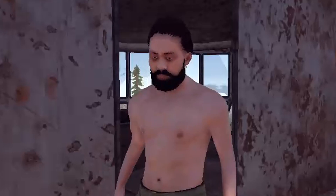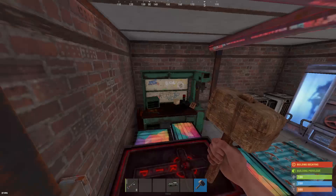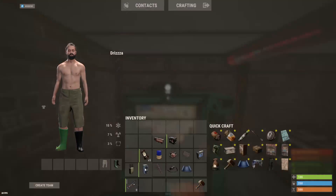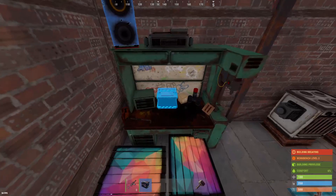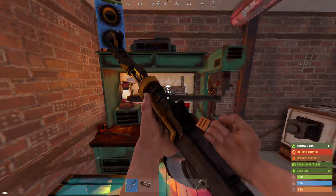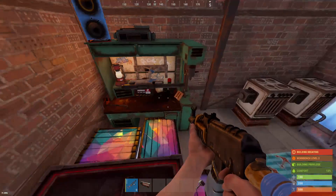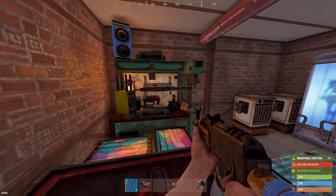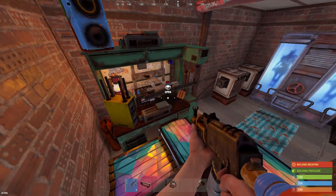Everybody knows you can put things on the workbench, but have you ever actually taken the time to see what and how many things you can fit on it? Keep in mind that some things, like the shotgun trap, are getting placed on the wall, not the workbench itself. So if you're having trouble with that, your workbench is not pushed all the way up against the wall.